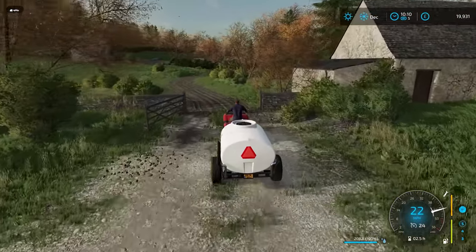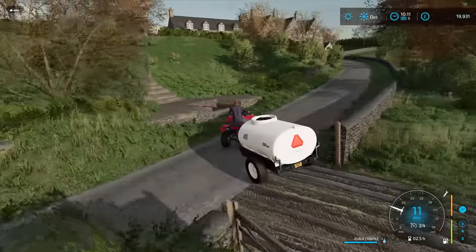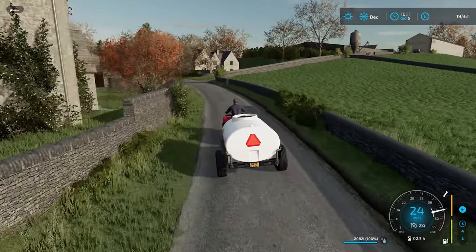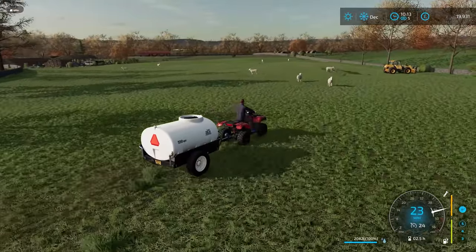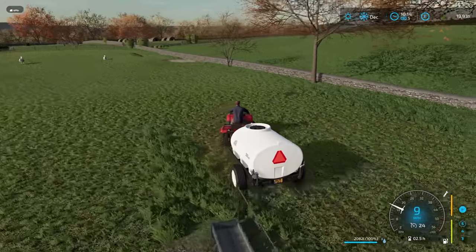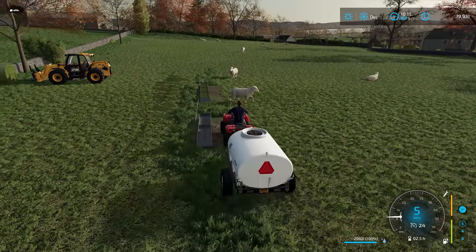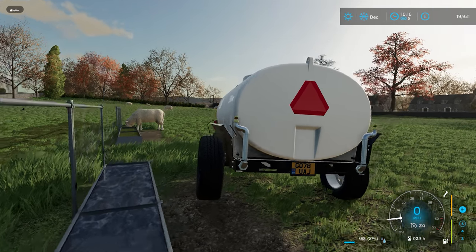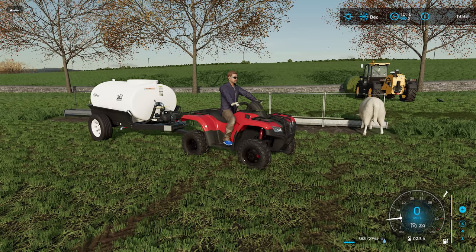I didn't actually think we would be using the quad bike for an actual job — I thought it would just be for getting around on. So this is really good. Here we go, delivering it to the sheep. I'm not sure which side to be on, but it will become very clear. There we go — that's plenty, and it leaves us with some. We're going to leave the video here. Thank you so much for watching, I really hope you've enjoyed it, and until next time — see you again soon. Bye for now.